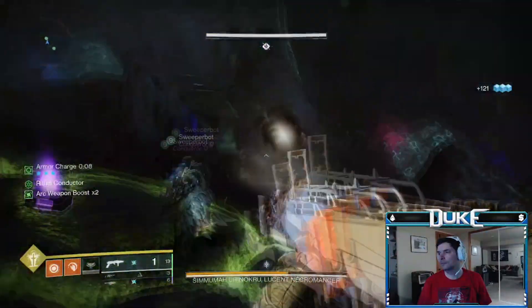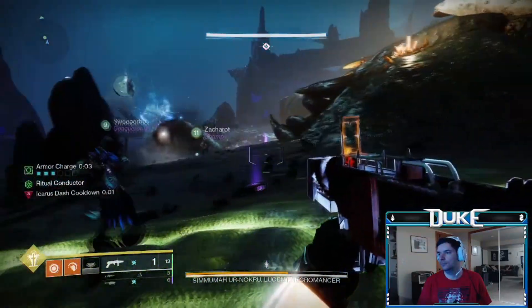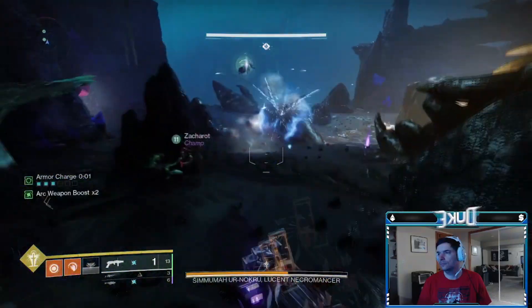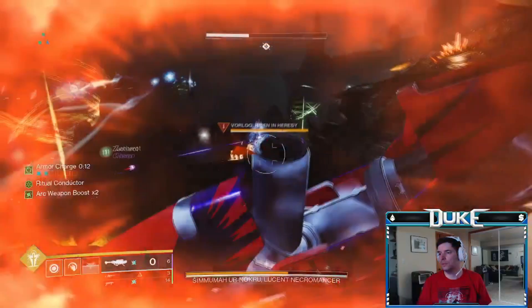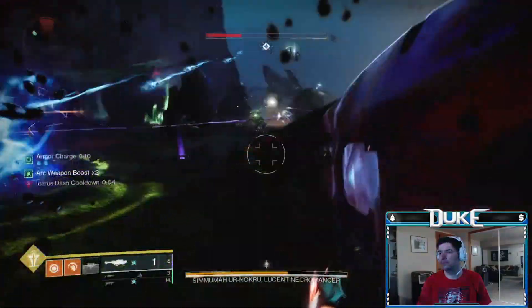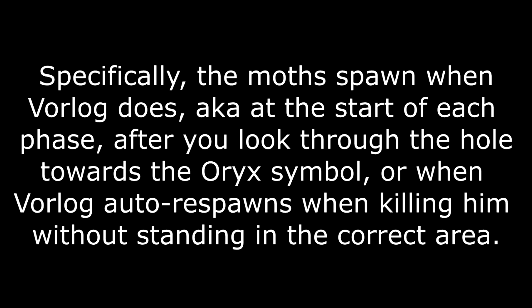A general tip: the Moss in this encounter respawn every time that Vorlog does, so use this to your advantage. Whenever you kill Vorlog, look to where the Moss is and take them down right away — and if you can't, just run away a bit and then turn back around to continue taking the Moss down. I've heard a lot of talk about how threatening the Moss are, but knowing this specific spawn information makes the Moss a complete non-factor for the entirety of this encounter, as long as you are paying attention and check for them each time.